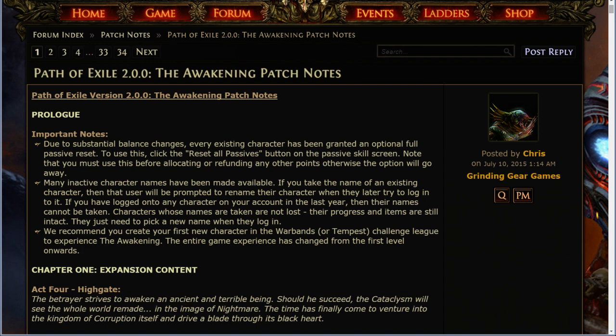Prologue. Important notes. Due to substantial balance changes, every existing character has been granted an optional full passive reset. To use this, click the Reset All Passes button on the passive skill screen. Note that you must use this before allocating or refunding any other points, otherwise the option will go away.